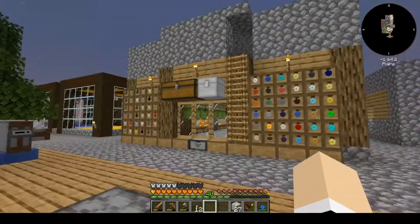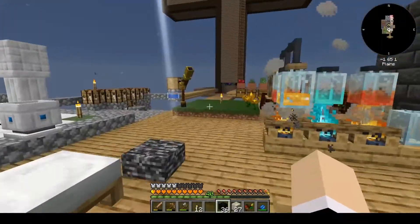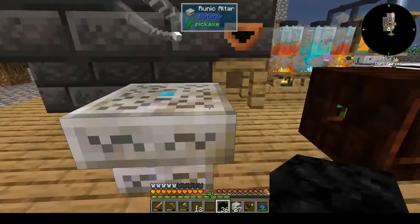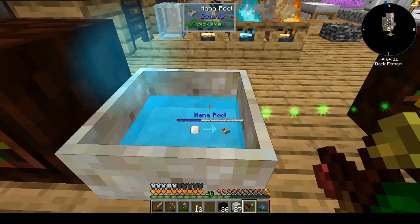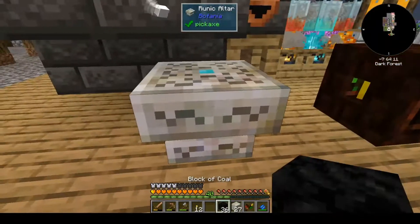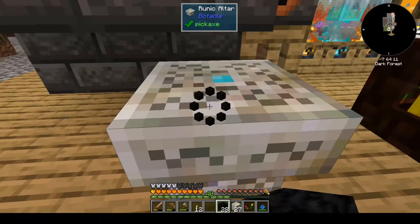I'm going to take these blocks of coal and see how this does. There's our mana pool right below, and the mana is kind of halfway through.